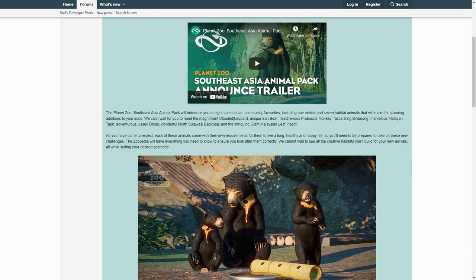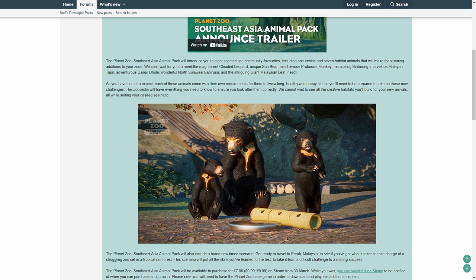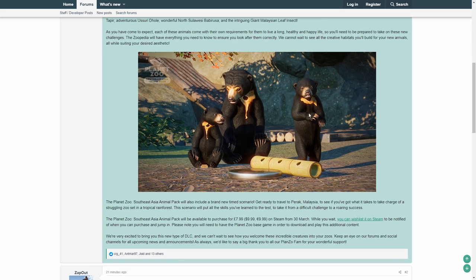The animals are: the clouded leopard, the sun bear, the proboscis monkey, the fascinating binturong — which I'll talk about in detail — the Malayan tapir, the Yusuri dhole, which is a fox-like wild dog, the North Sulawesi babirusa, and our exhibit animal, the Malayan leaf insect — a great addition for the insect house, though exhibit animals don't create quite as much excitement as habitat animals.